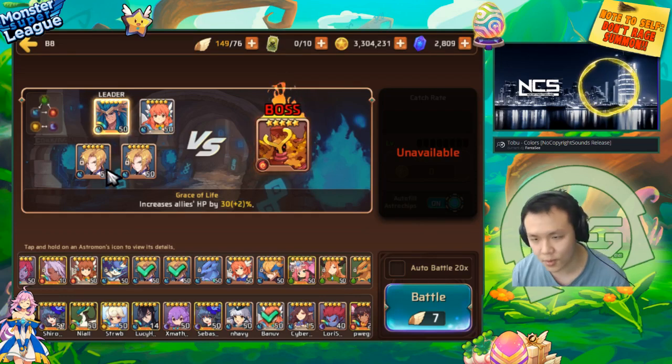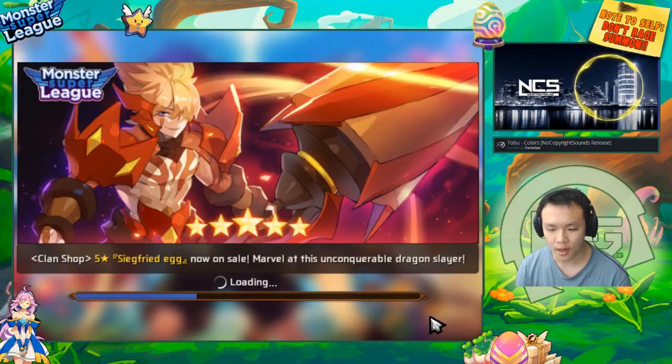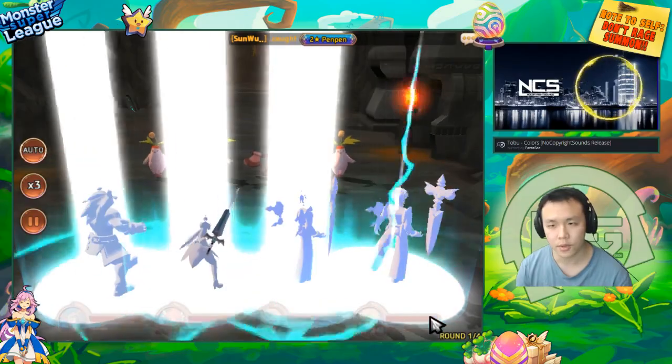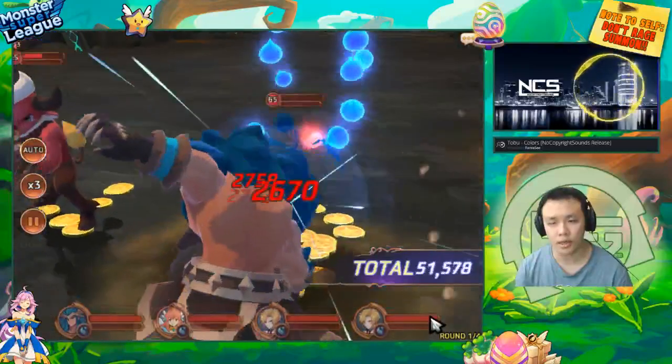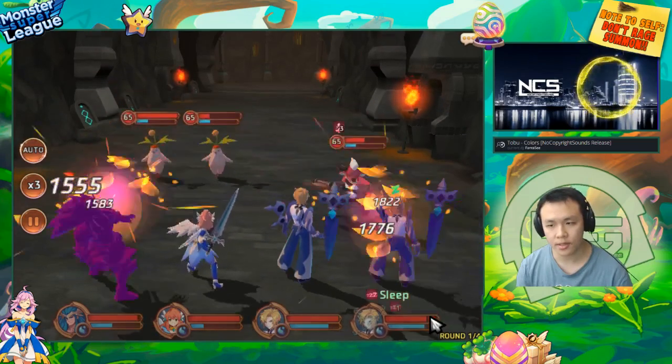Anyways, we're just going to go in with this. My gems aren't too good, but we'll just go in with the water team to show that you can basically do B8 with just some random water monsters. They don't even have to have really good gems and you'll still be able to auto them. As long as your 3-stars are EVO 3. If you're using nat 4s, I would recommend you get them to EVO 2, and they will need slightly better gems, because stat-wise an EVO 2 nat 4 is not as good as an EVO 3 nat 3.